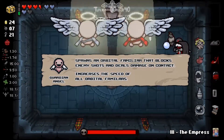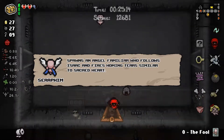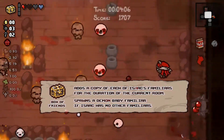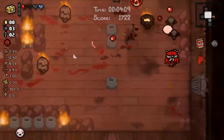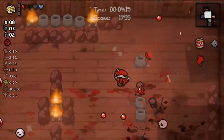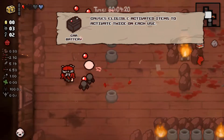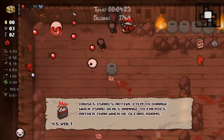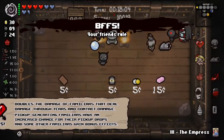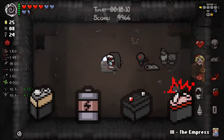Items to look out for on your run are familiars, orbitals, and damage and tear stat boosts to make your Incubus stronger. You also want to look for battery items in the shop. Keep in mind that using your Box of Friends will pretty much double your damage for the room — saving it for boss fights is a good idea, but don't be scared to use it in any normal room you consider challenging. Large rooms give you two thirds of the charge back after clearing them. Items like Car Battery, or 4.5 Volt for better boss fights, should always be taken, and a special mention goes to BFFS, which significantly boosts the power of almost every damage-dealing familiar in the game.